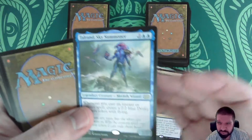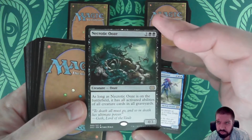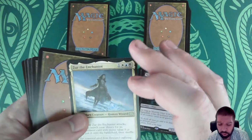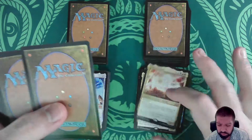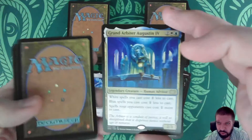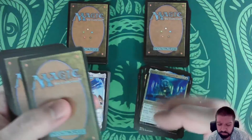Talrand Sky Summoner — we are still getting him in a rare slot. Necrotic Ooze — not worth as much as I thought it should be based on what it can do. Zur the Enchanter. Child of Alara — now we're heading into decent territory. Grand Arbiter Augustin — we're moving up in the world. And even a foil version of the Grand Arbiter — even better.